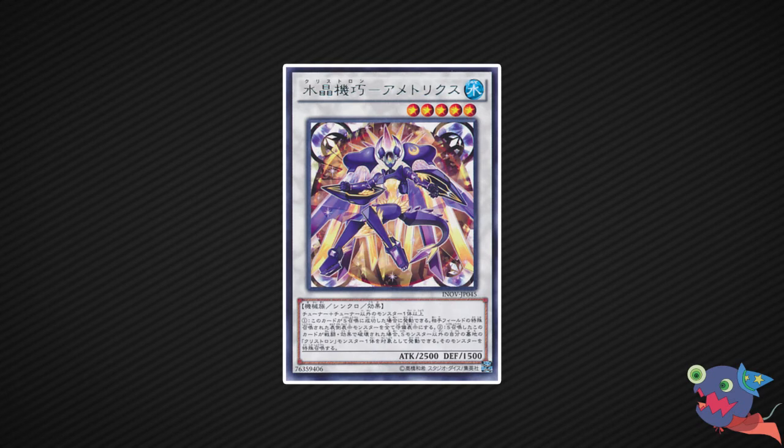At number 7, we have the only extra deck monster on this list: Crystron Matrix. There are so many tuners in this set, so bringing this card out shouldn't be a problem. Its effect prevents special summoned monsters from harming you. Together with the Crystron field spell, this card has 2800 attack, which is enough to get over nearly anything on the sneak, and when it dies it replaces itself. Insane. The only reason it's this low: be very afraid of Cyber Angel Vision. Never use any extra deck monster until you know your opponent doesn't play that card.